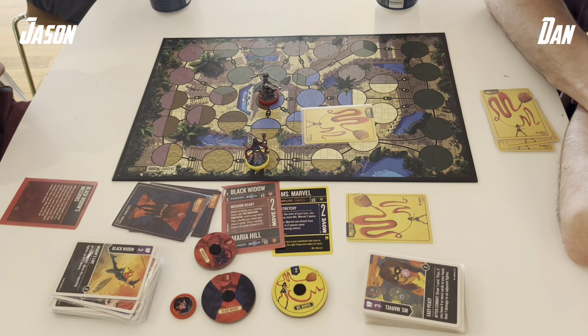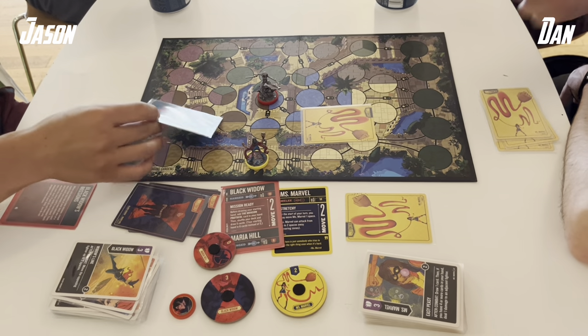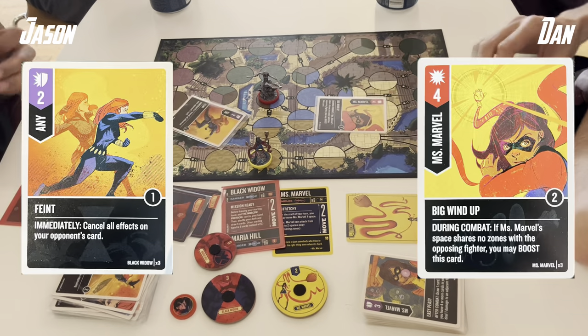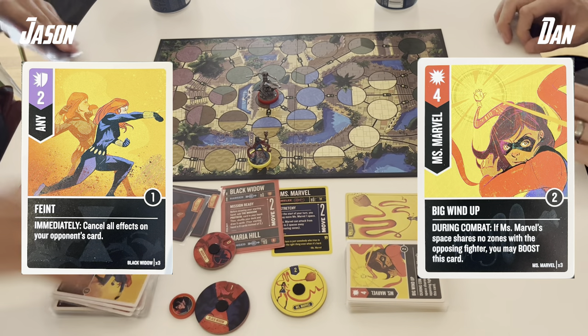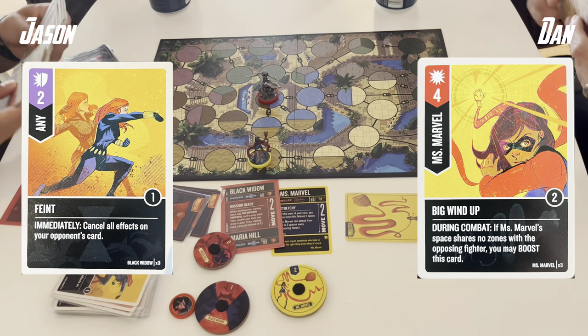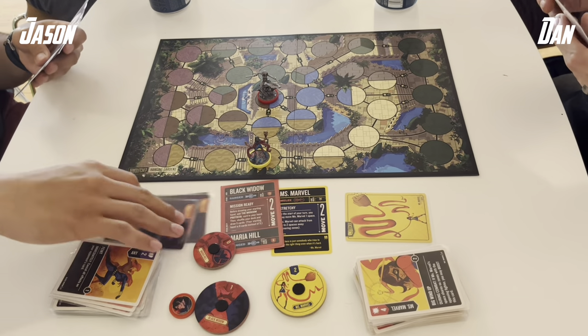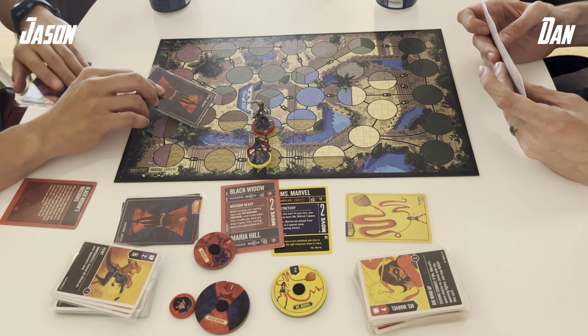Now it could be anything — I'm having to consider what options it could be. If it's a Big Windup, the last one, I have to defend. I have a full Versatile, but if he has a 3-boost, then that's me gone. I'll opt to defend with the Feint — that's the most likely use case where I lose there. I take the 2 damage and go down to 1, but I do survive, because I didn't want to risk if Dan had a 3-boost.